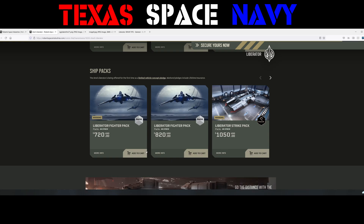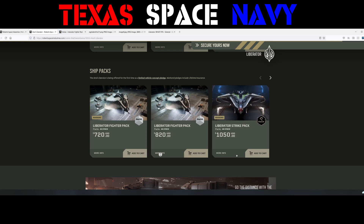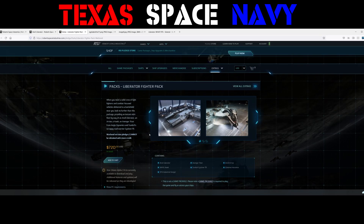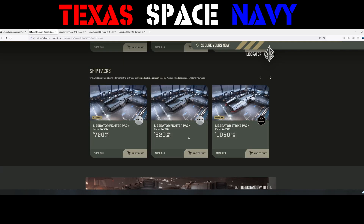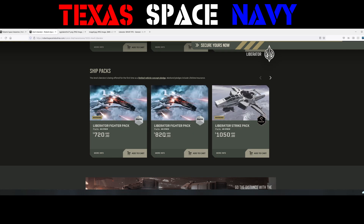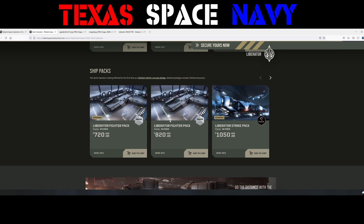They have some other packs available. If you want the Liberator Fighter Pack, for $720 you can get the Liberator, the Titan, the Arrow, the Hawk, the Cyclone TR, lifetime insurance, and the VFG hangar. Obviously it's going to be $820 if you're not using Warbond — if you're just upgrading or using credits to get that pack.